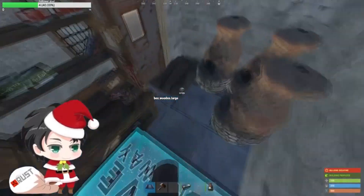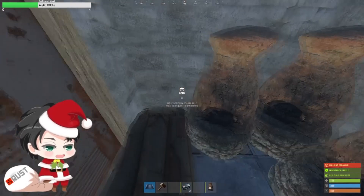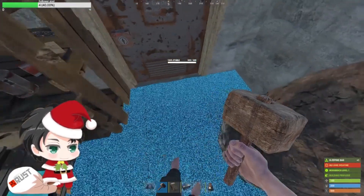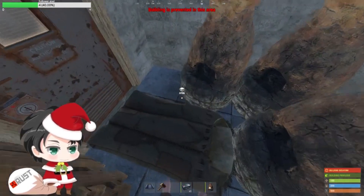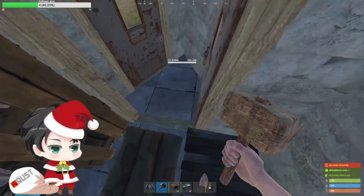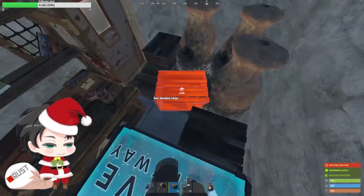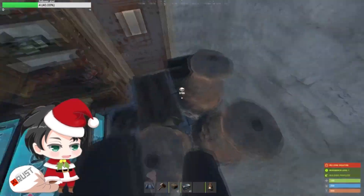Put another furnace right here so you've got three furnaces total. Still got room to go in and out, though it gets a little crowded over time. Sometimes you might have to move your sleeping bag. If I do move it, I'll put it right here instead, and then put a campfire or a small box in the original spot. You can fit another small box or campfire right here too.